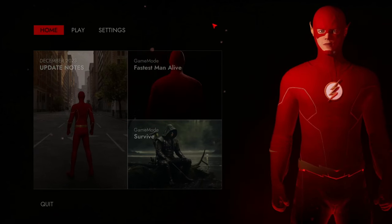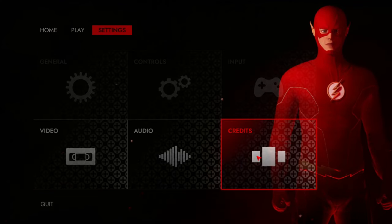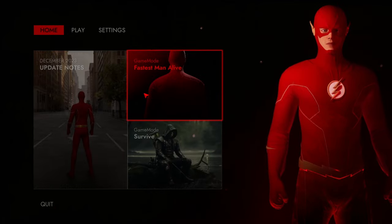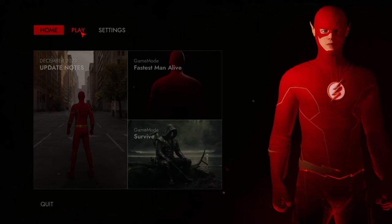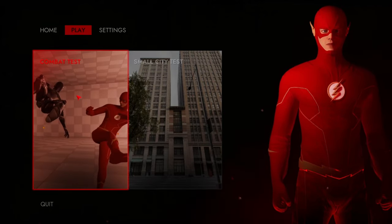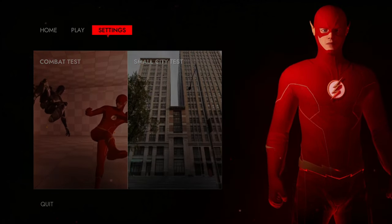First of all, let's take a look at the main menu and see what's changed since the last update. It's definitely got a way better design than the previous version and more options. For example, we can choose between different game modes, though this is not yet available and is probably still in development. There are also update notes, and in the play section we can choose between combat testing and roaming in the city.